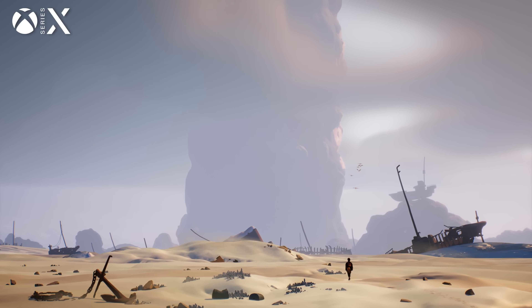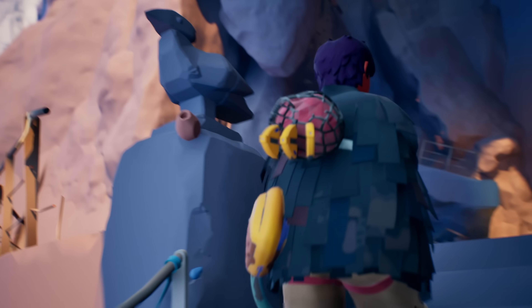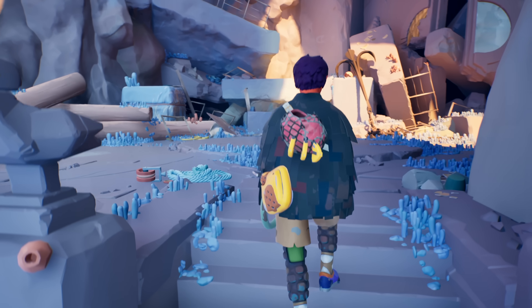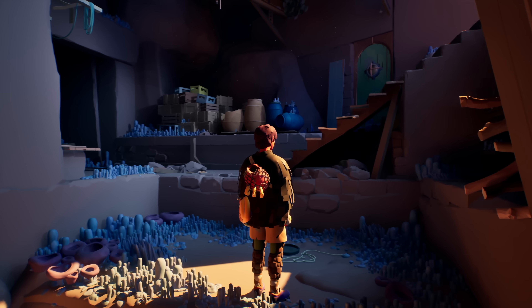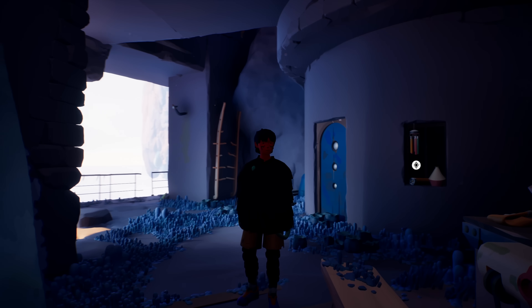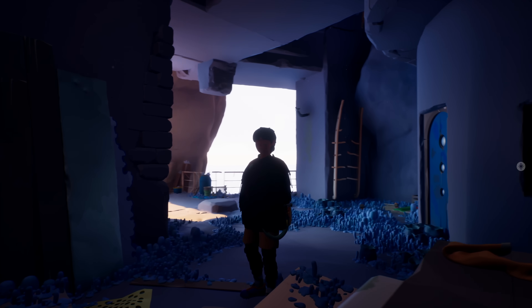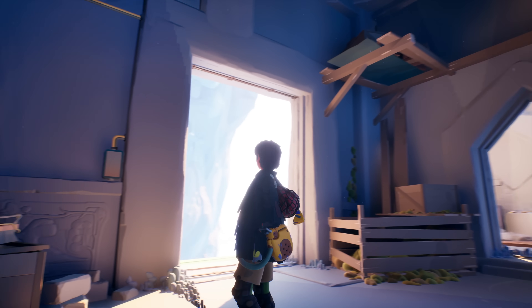Jouzan is another really interesting and well-designed recent UE5 game worth highlighting. The game uses very low detail textures, so a lot of the color variation in the image comes from indirect lighting. Light bounces through spaces and pools in crevices, with some terrific looking imagery as a result. Software Lumen's exaggerations work pretty well in this context given the more stylized art.